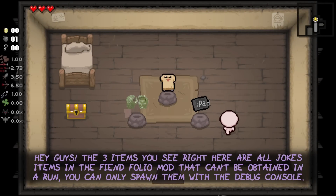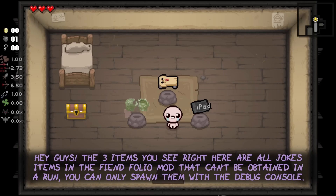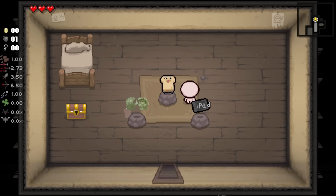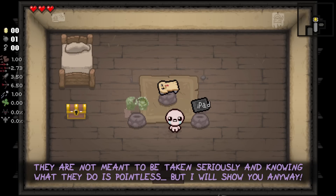The three items you see here are all joke items in the Fiend Folio mod that can't be obtained in a run. You can only spawn them with the debug console. They are not meant to be taken seriously and knowing what they do is pointless, but I will show you anyway.